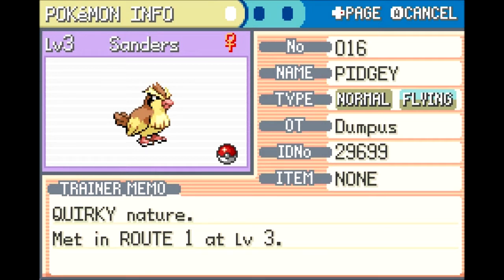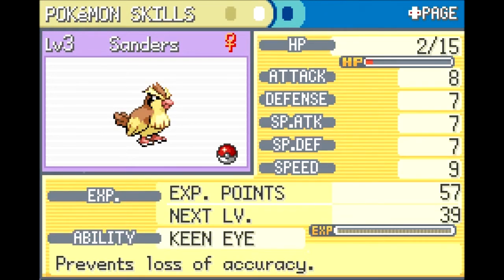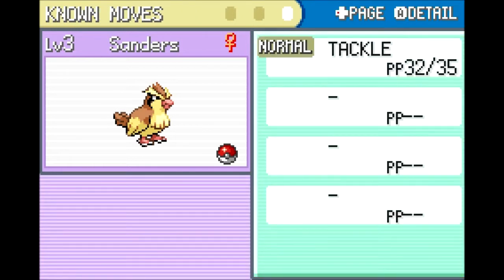This is a Quirky nature — Quirky nature doesn't actually have any impact on anything, so base stats are going to stay the same. On top of that, we have a Normal/Flying type — our first Flying type, first Normal type as well. This is actually a pretty good type combination. Normal/Flying is quite useful in this game, not too many weaknesses. Speed is high, which is kind of expected of birds. We get Keen Eye, so Sanders can never have a loss of accuracy — which will be very useful because there is a move called Sand Attack which lowers accuracy that things love to use.